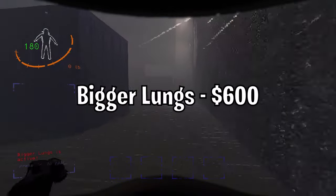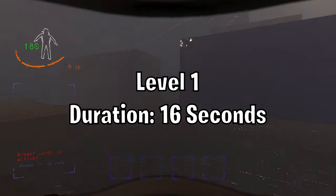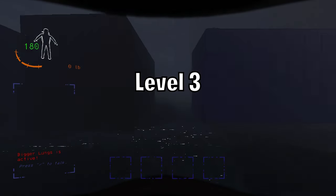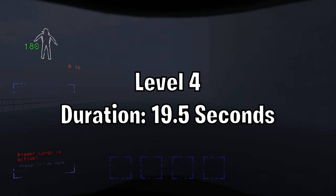Bigger Lungs. This increases your sprint duration. Level one is 16 seconds. Level two is 17 seconds. Level three is 18.25 seconds. Level four is 19.5 seconds.